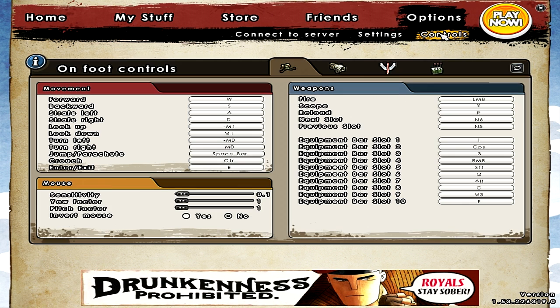Let's take a look at controls. Under movement, pretty much everything here is normal, like the default. My mouse sensitivity is 0.1, and I use 0.1 sensitivity because I have mouse software from Logitech where I can adjust my DPI.